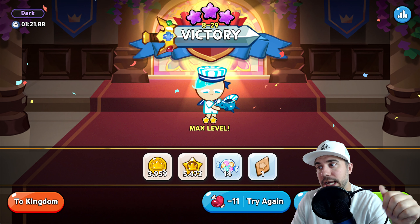That covers the biscuit strategy, topping strategy, and Magic Candy overview for Peppermint Cookie. Now let's go for a run. We're heading out of Beast Yeast into Dark Mode and going to our favorite spot — Hall of Enlightenment 8-29. This cookie is also useful with Nutmeg Tiger — you can check that guide on the channel. But today we're running Peppermint Cookie.